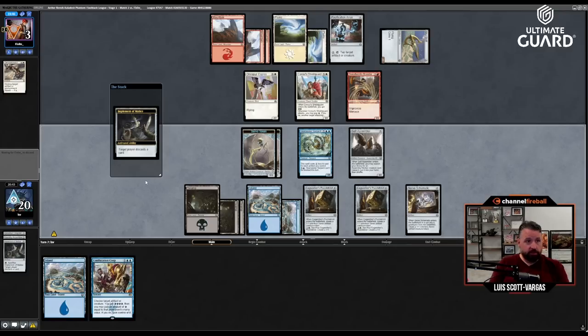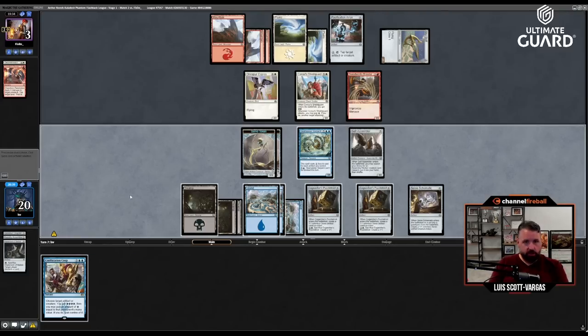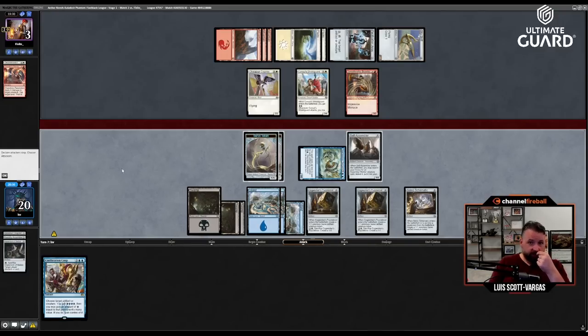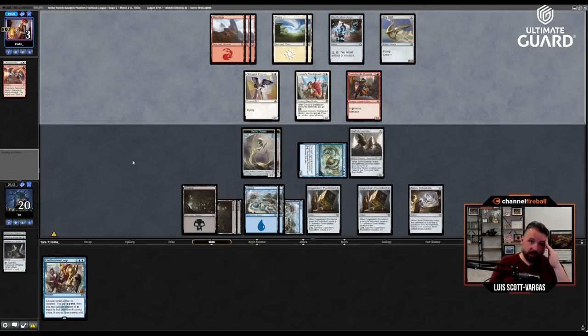Do I attack with the Self-Assembler? No — it just ends up trading. They double block with the two-two and three-three, I kill the three-three, it doesn't really seem like a fantastic deal. Six mana to make it unblockable — yeah. Brazen Scourge — three-three haste for three. If I Confiscation Coup the Scourge despite it having haste, they'll just crew the Sky Skiff. I have Fatal Push too. If I take the Scourge they crew the Skiff and tap the Serpent — I can attack with these, they double block and go to one.